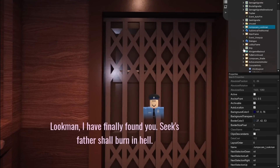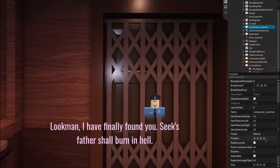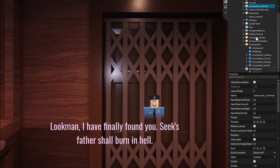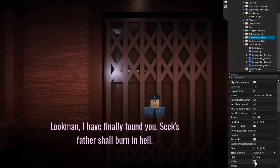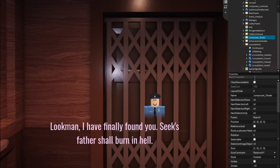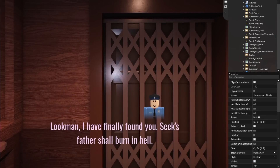For the sixth leak, we've got 'jump scare Look Man.' Pressing visible shows a picture of something with two stars — pretty interesting. So we have the dialogue 'Look Man, I finally found you, Seek's father shall burn in hell,' and a picture of Look Man. Also, they added a new entity called 'jump scare shade' — it just fades in. That's basically everything I found for these Doors leaks.